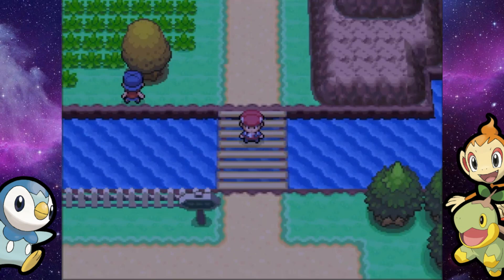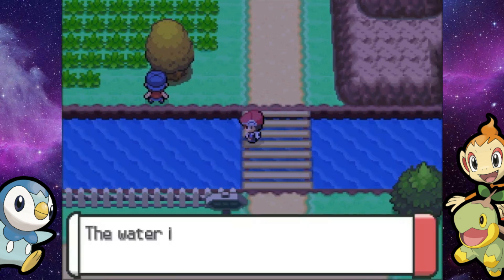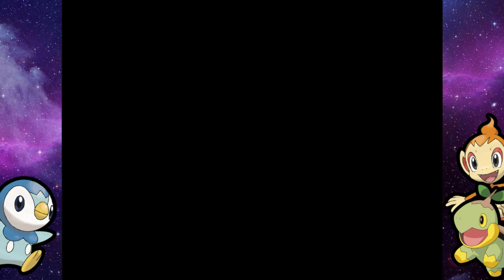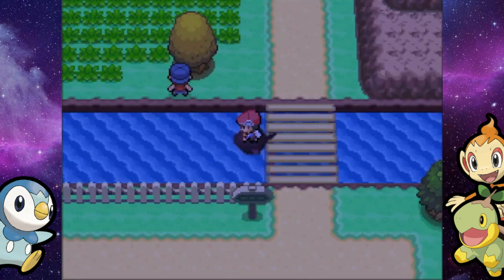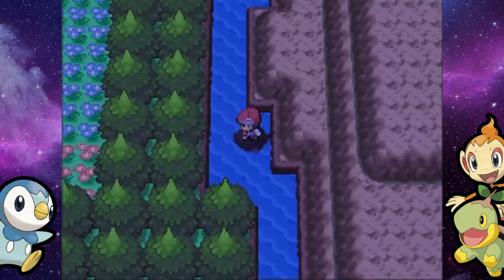What's up everyone, Terrorquake here, and welcome back to the Pokemon Platinum Walkthrough. In the last part, we checked out a ton of optional areas now that we have Surf, and we're doing much of the same in today's episode, but we're kind of going to be sticking around one area this time around. It is episode 30 — the big 3-0. Today we're checking out the Fuego Ironworks and the Floroma Meadows at the end.